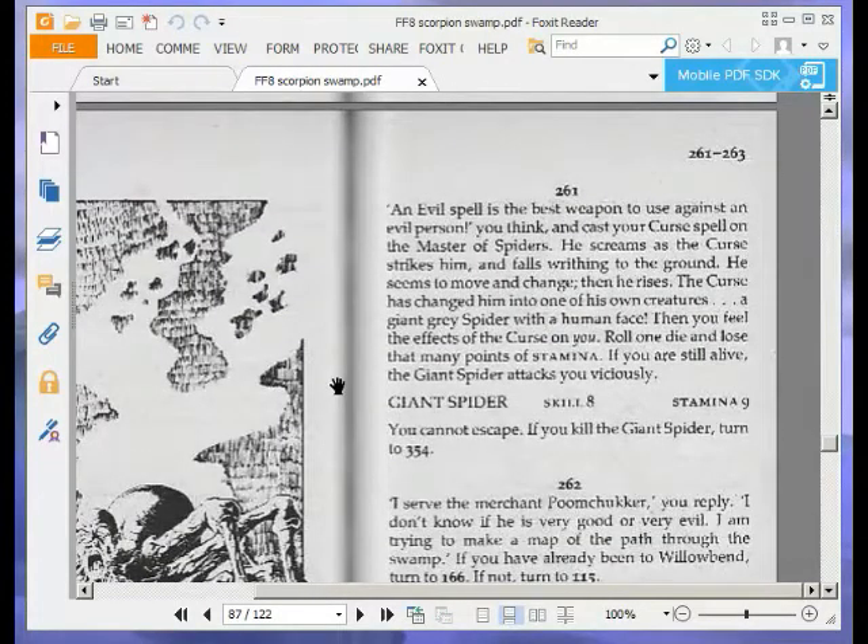An evil spell is the best weapon to use against an evil person, you think, and cast your Curse spell on the master of spiders. He screams as the curse strikes him and falls writhing to the ground. He seems to move and change, then he rises. The curse has changed him into one of his own creatures — a giant grey spider with a human face. Then you feel the effects of the curse on you. Roll one die and lose that many points of stamina. If you are still alive, the giant spider attacks you viciously. Giant spider: skill 8, stamina 9. You cannot escape. If you kill the giant spider, turn to 354.